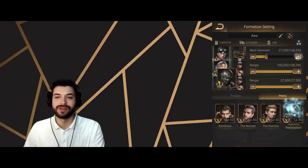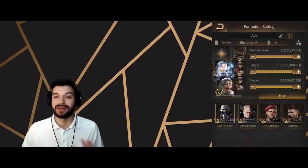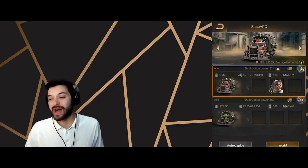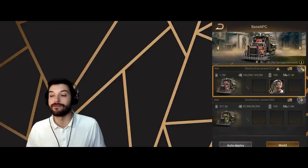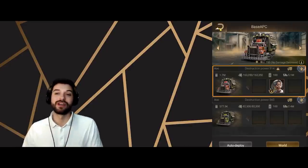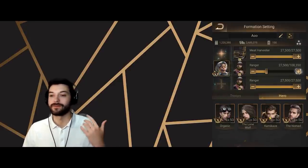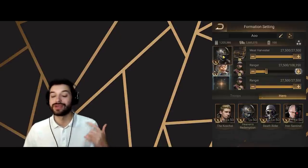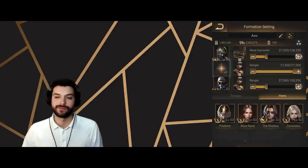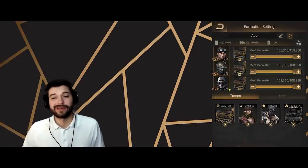Scorpion is by far the best hero in the game currently — undisputed, no close second. There are a couple of counters: Huntress, and full-vehicle Death Rider combos like HR organic Death Rider if you have a lot more might. However, even those are RNG-dependent — if Scorpion gets his layers on Death Rider, Death Rider just deals no damage.